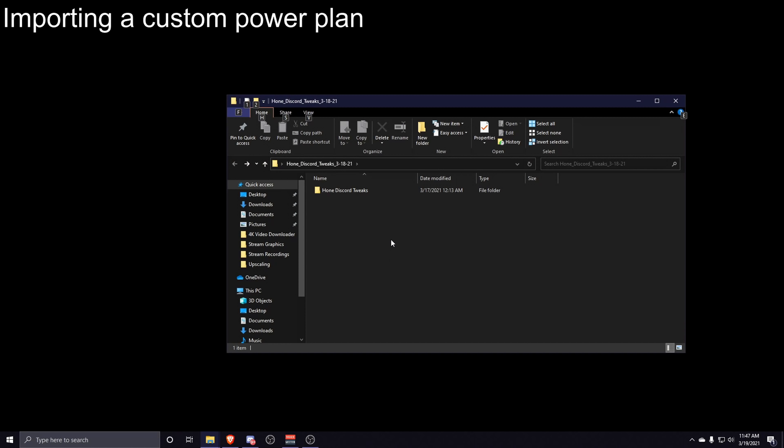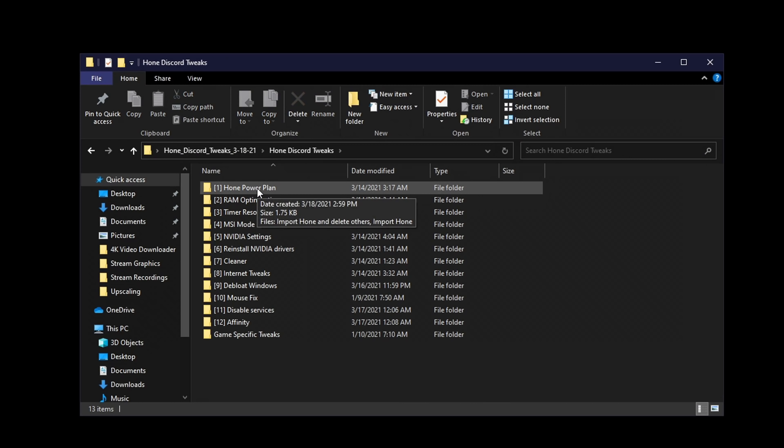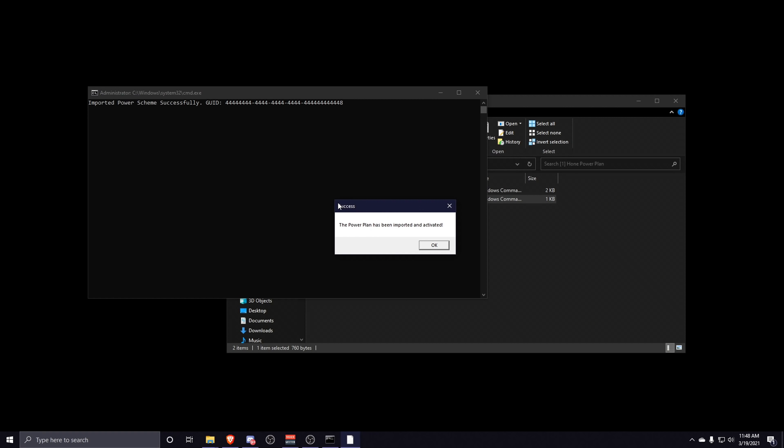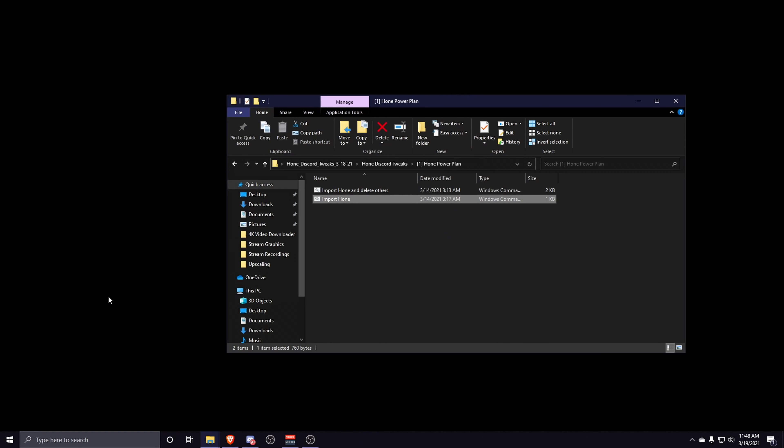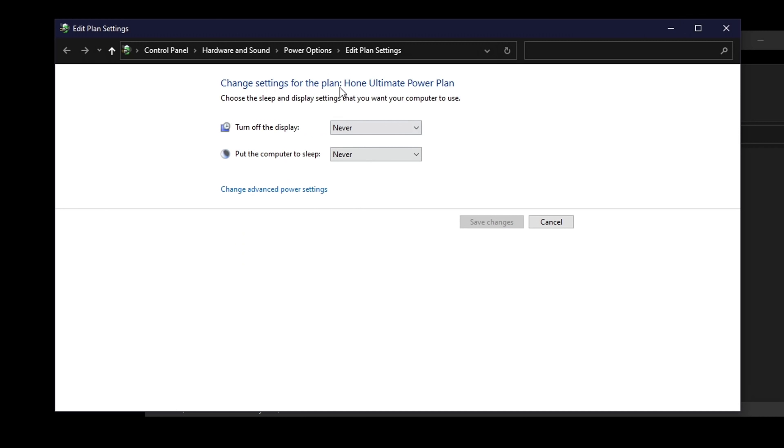The next thing is to import a custom power plan. Go into the Hone Discord Tweaks folder, then the Hone Power Plan folder, and run the Import Hone Windows Command Script. Once you see the Success tab, click OK. Then press your Windows key, type 'Edit Power Plan', click on it, and make sure it displays the Hone Ultimate Power Plan at the top.